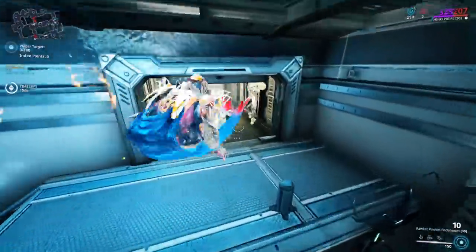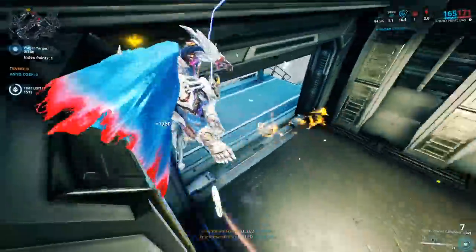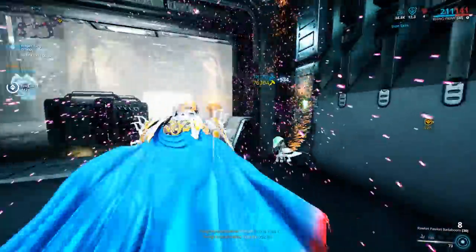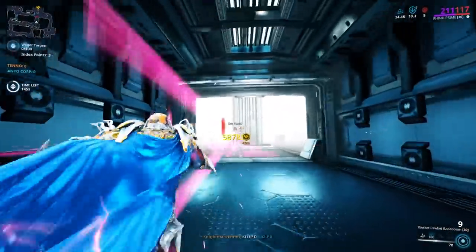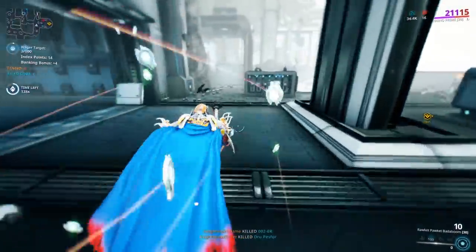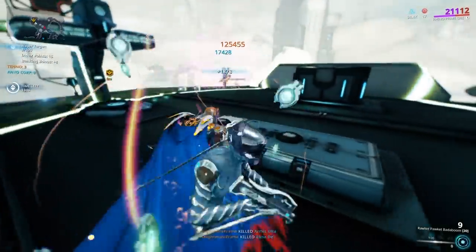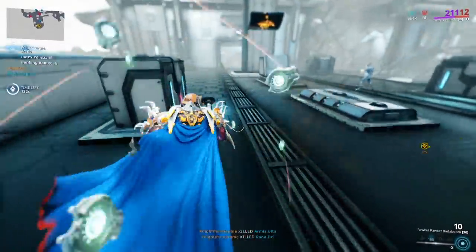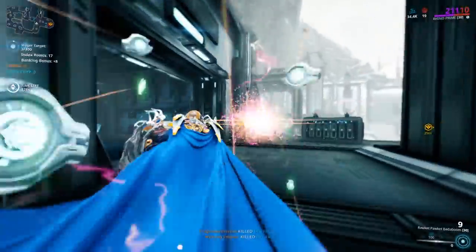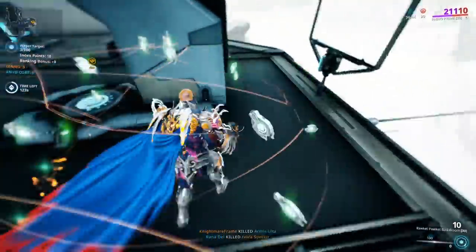As these frames, kill enemies and pick up the green items they drop — these are Index points. The objective is to collect points and hand them in before the enemy scores. The more points you collect, the more you'll be under financial stress, a debuff lowering your health and draining energy. Hildryn, Rhino, and Revenant negate damage well. Hildryn has shields and can replenish them without worrying about energy. Rhino pops Iron Skin once and is good for an entire round. Revenant must be wary of Mesmer Skin — not ideal for new players.